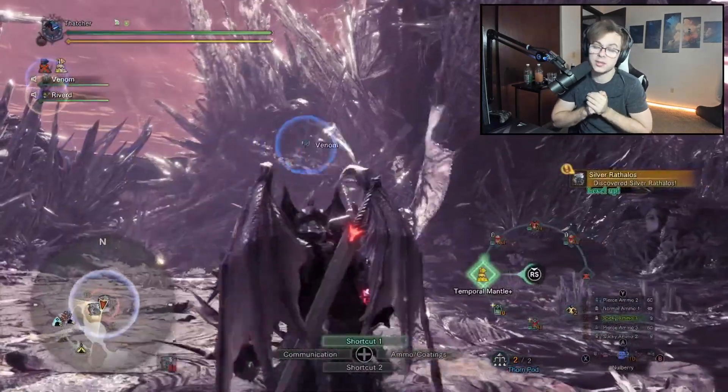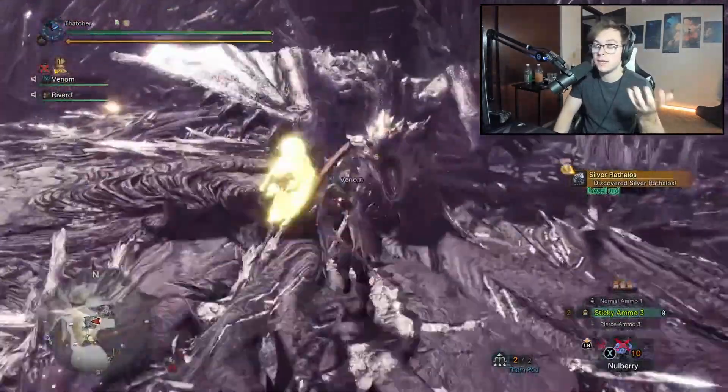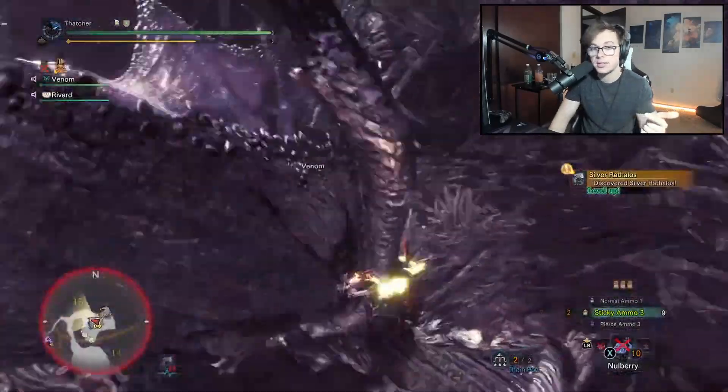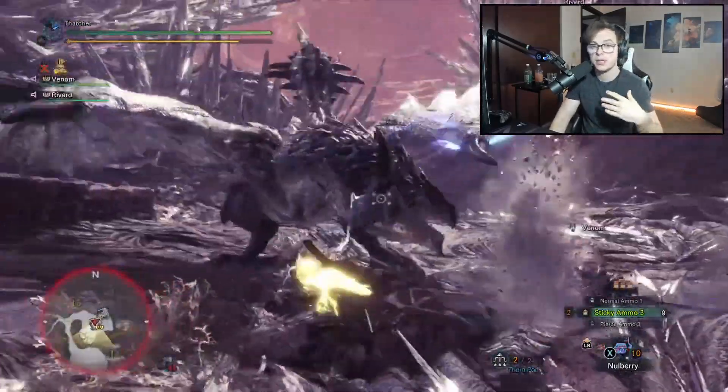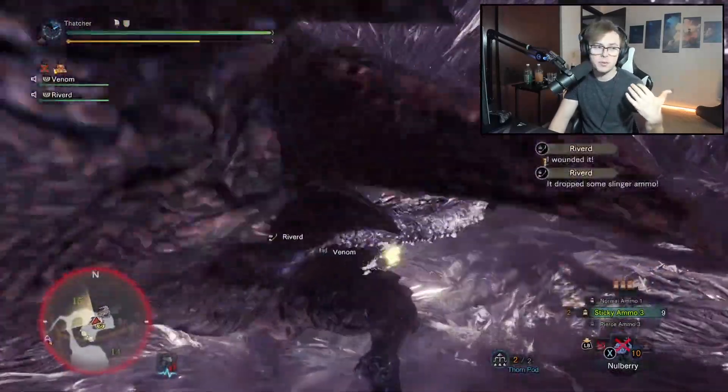Since KO is kind of pointless on Fatalis, you can swap Slugger out, plug in Heavy Artillery and Part Breaker, and have a safe way to fight him while doing extra damage and not having to worry about softening his parts. That's the build! If you enjoyed, make sure you leave a like — comment below if you like using sticky light bowgun. I like using it every once in a while; it really helps out with some monsters I struggle with.